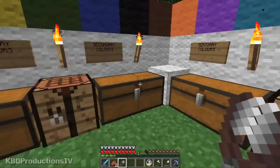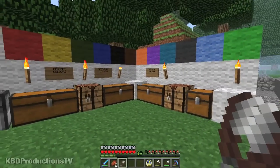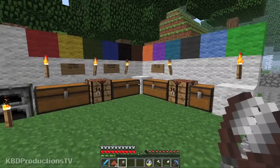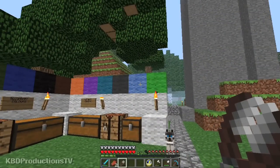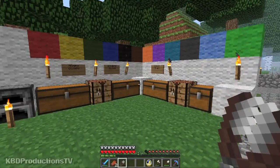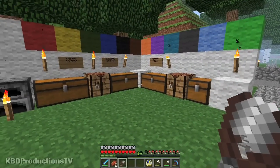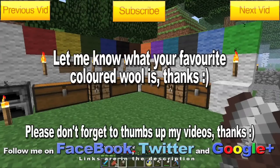There you go guys, that's all your colors. Have fun mixing all your colors up and building things. I used them for my hot water tub and it makes it look very cool, because having a nice blue hot tub is nice. There's your colors of wool — have fun mixing them up. Let me know if I missed anything. Don't forget to rate, comment, and subscribe. See you guys later, bye.